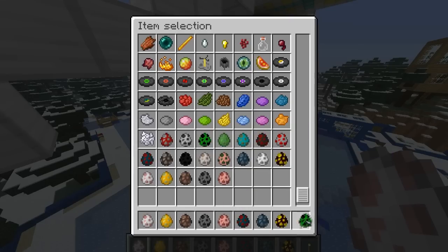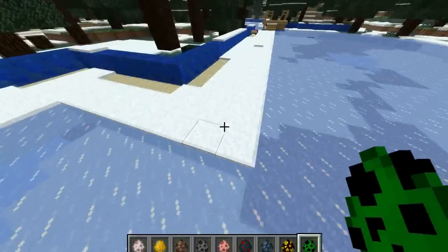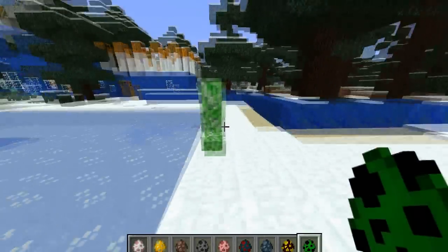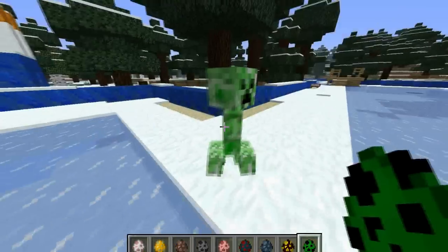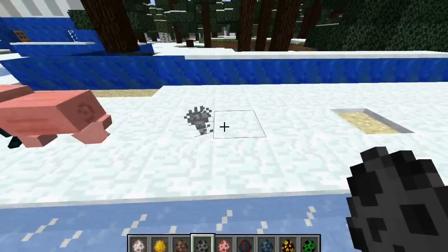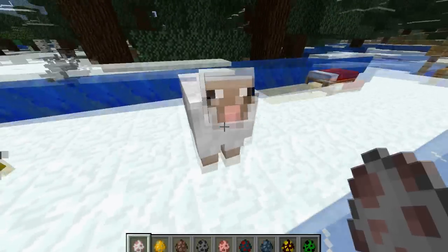So if I get like a creeper one — I know what it does — you just go down here and all you have to do is place them on the ground and you just spawn them. As you're on creative obviously they're not attacking you, even though he's ramming into me. You can do all the others — you can spawn all of them: squids, spiders, pigs, silverfish, villagers, blaze, sheep.